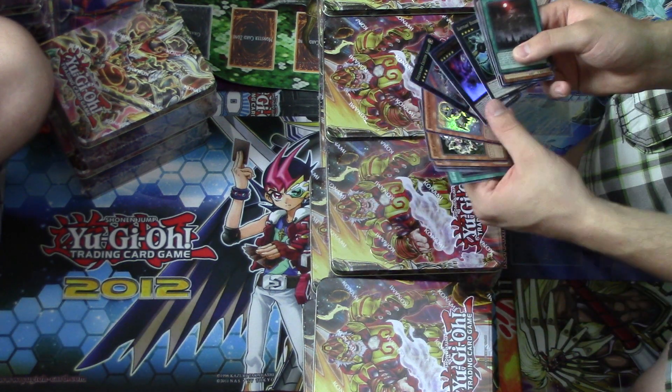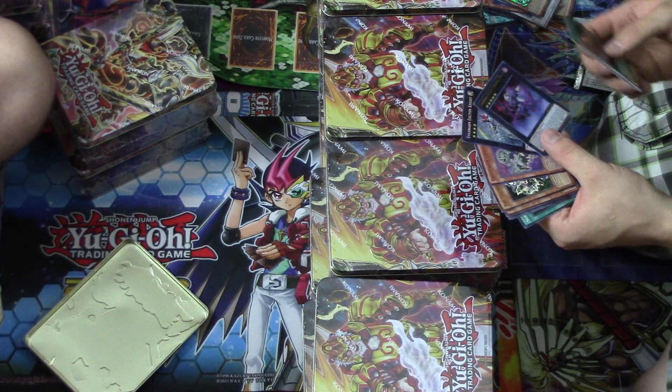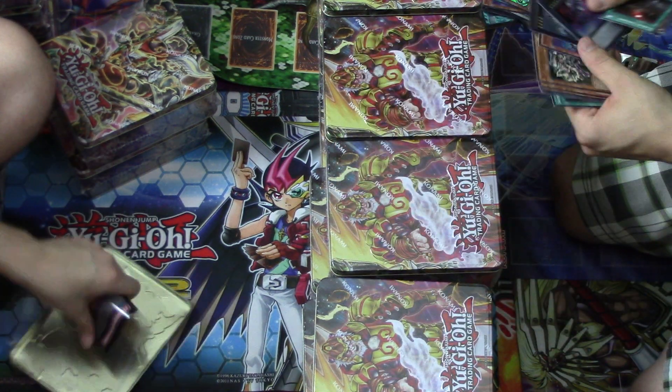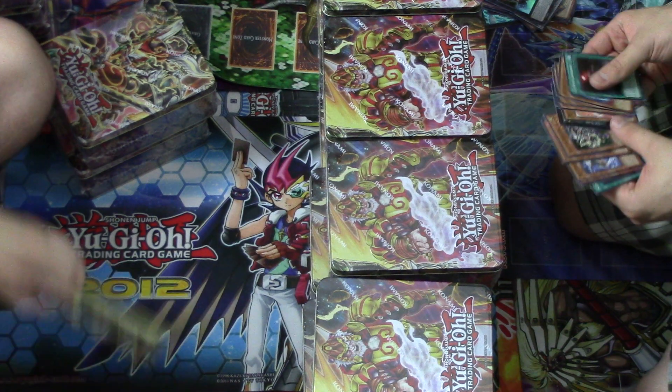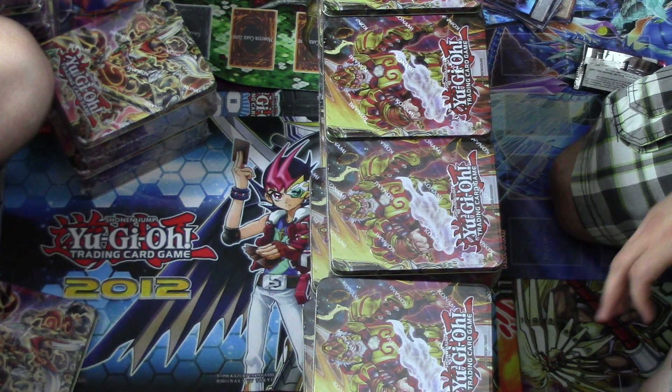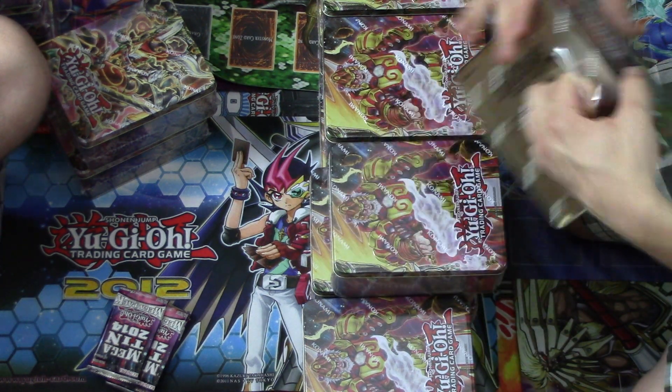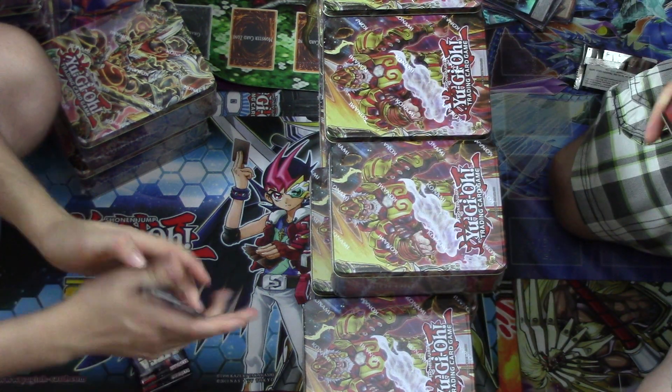Oh, Exciton Knight! So you already beat me to it, right? Yeah. There it is, everyone. All of our tins are the same configuration, so I'm only opening the Susano tin — and Susano is in the set as an Ultra too. Oh, that's sweet, makes like no sense.